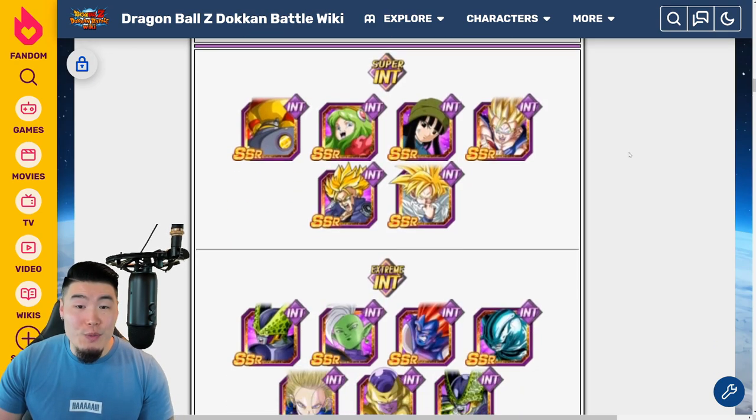Moving on to Super INT — this section is a little bit rough and nobody here is really a must-have. But if you want to buff your Peppa Gals team, especially if you don't have the Dokkan Fest Videl, then Rue Brienne is a good pick. And this Mai is actually amazing for Super Battle Road because of her ability to stun, and on top of that she is an amazing support for Time Travelers. So those two would be the picks for Super INT, although once again you don't really need to have them.